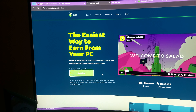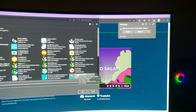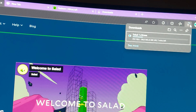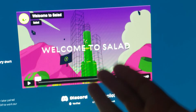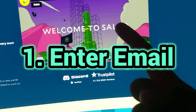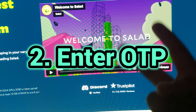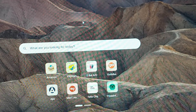That is what Salad is. You simply click on Download. I will stop the download since I already have the application. The simple process is: first it will ask for your email to create an account, you enter your email, then it will ask for an OTP that you receive on your email, and you enter that OTP. The third thing it will ask for is a referral code.